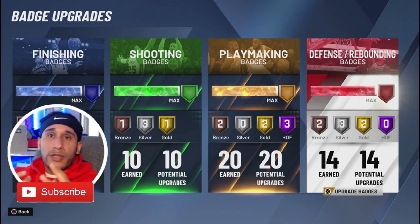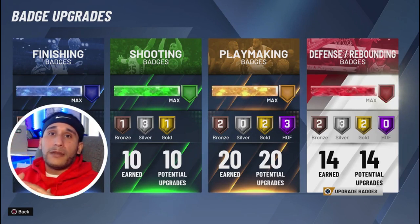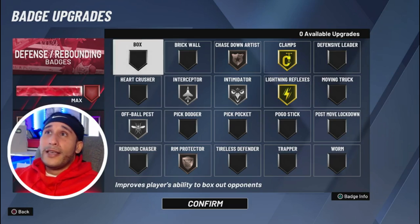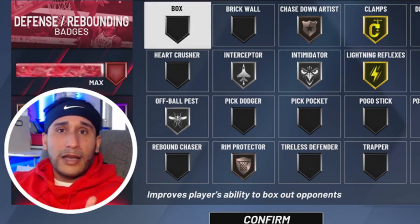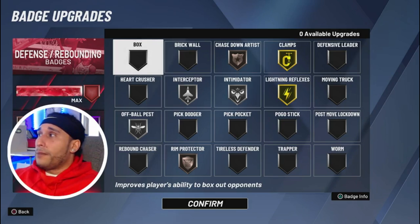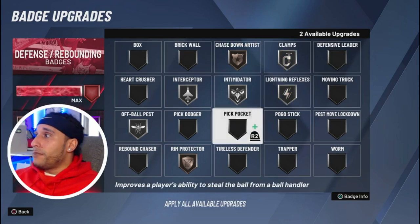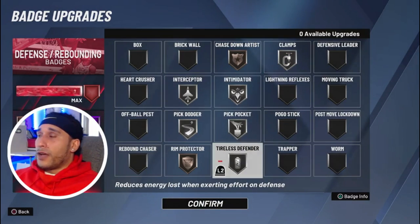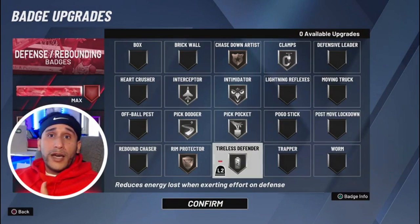I'm not talking about players with super high defensive attributes that are pretty much lockdowns. I have a 14-badge setup in defense, which should be good enough. I'm a 6'5 two-way slashing playmaker. We're going to go into our defensive badges and see what I've got set up. I'm giving different badges a new look because the defense is not solid — I'm swerving a lot on defense. I'll show you my normal defensive badge setup: lightning reflexes comes off, tireless defender goes on.